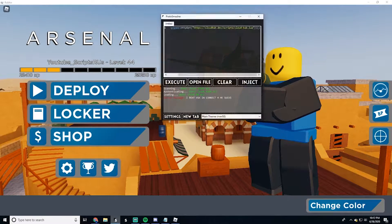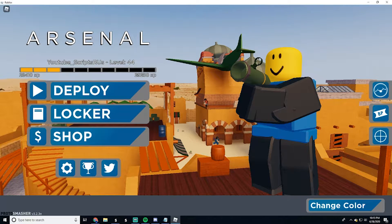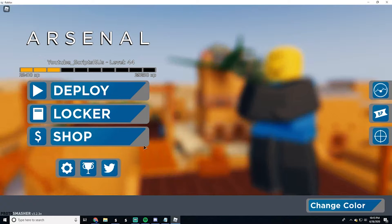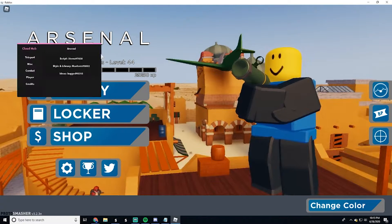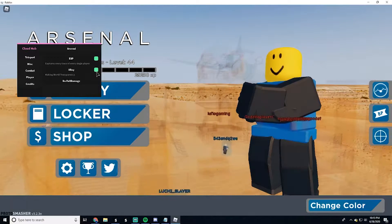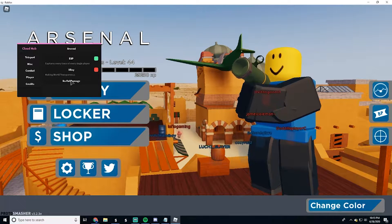Alright, so we've loaded into the game. We're going to inject — it'll freeze your game for a few seconds and then it should load up. As you can see here, this is Cloud Hub. You have your teleports, ESP to see where players are, and X-ray which will remove the buildings for you.